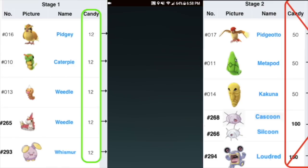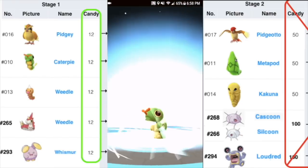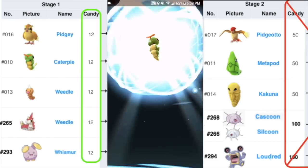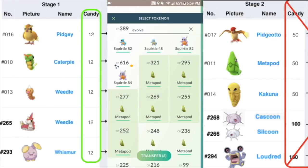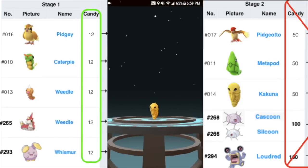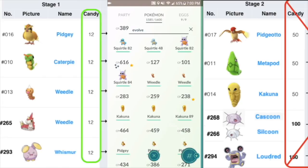Once you evolve them with the lucky egg on, you'll get 1000 XP per evolution. Remember, only evolve to the second stage because it costs just 12 candy. For example, evolving Pidgeotto to Pidgeot costs 50 candy, whereas you could have evolved four Pidgeys into Pidgeottos for the same candy cost. Make sure you're evolving to the second stage and don't go past that.